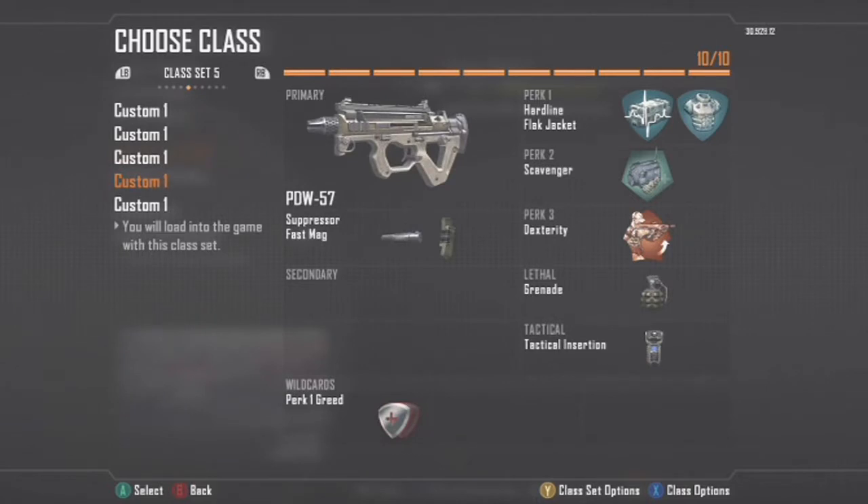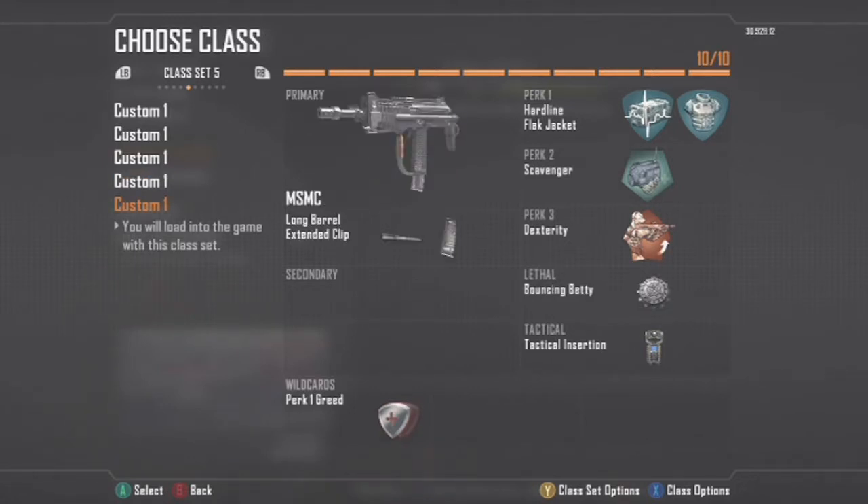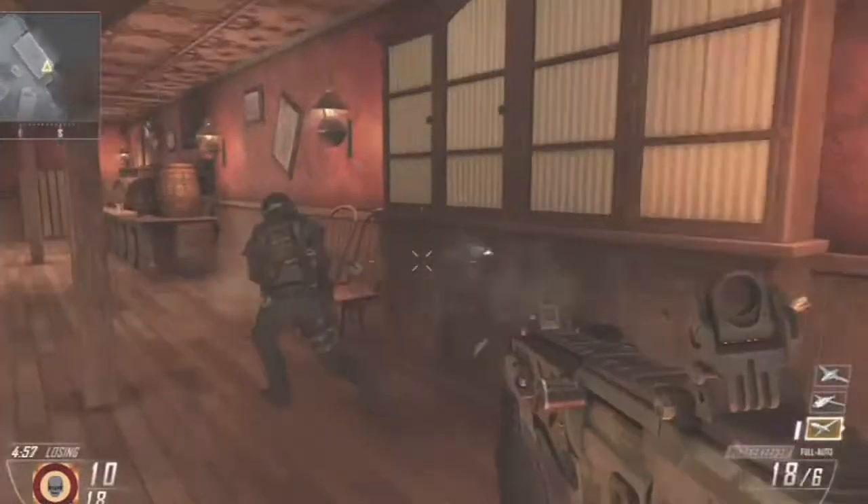For the Chicom, I did actually use select fire a bit towards the end because I got fed up and found it hard to burst-fire when my mind wasn't fully set on it. So if you feel like it, you can always put select fire on and replace either the suppressor or extended mags.